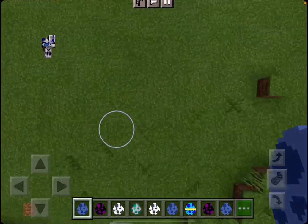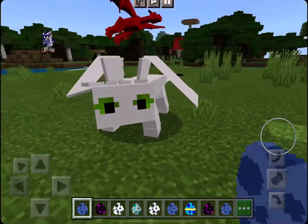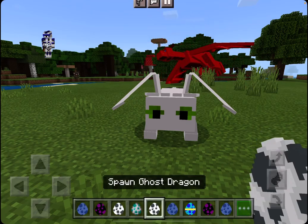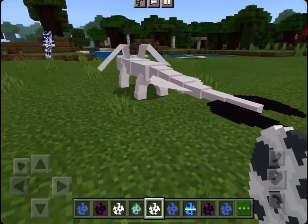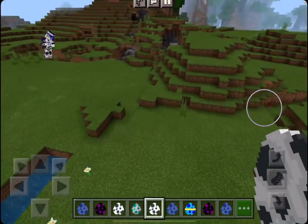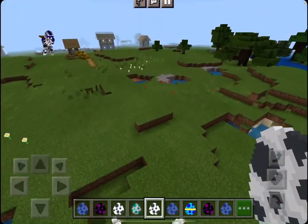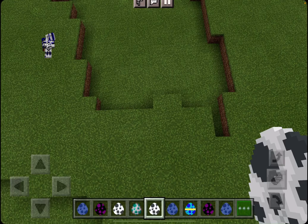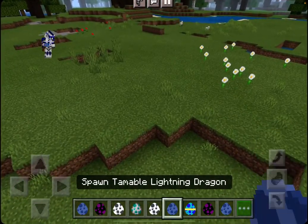Hey guys, welcome back to another video! Today we are going to be taming dragons. Oh my gosh, this is my first time ever doing this and I'm so excited. What you need to do to get this mod is get the mod called Mastercraft — I think — and also look up Dragon Mounts. Hopefully it works for you. I was like, there's no way it's gonna work, and it actually worked!